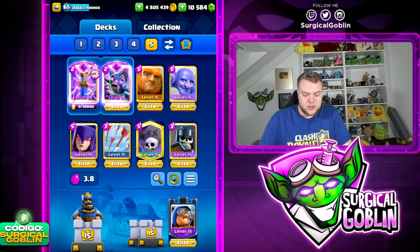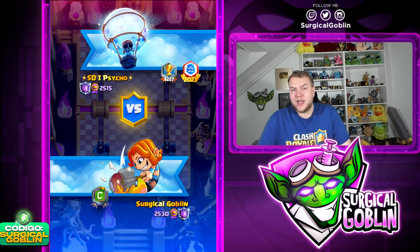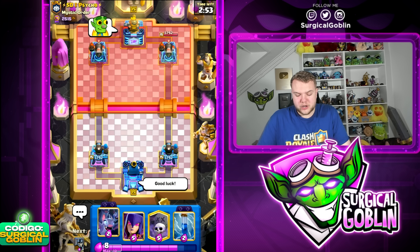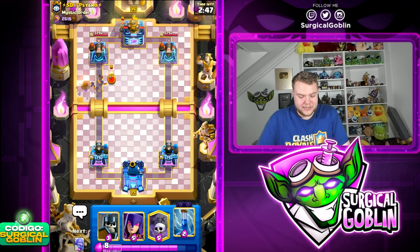Cannoneer is good against mid HP troops like wall breakers, bomber, and stuff like that, but it's not that great against spammy cards. That's exactly why we're running it with the witch. We have double spell — we have the evil zap plus the arrows — and we also have the bowler, which is also a very good card against spam.